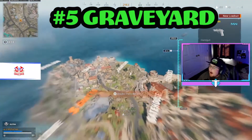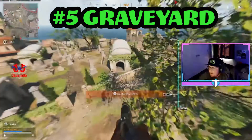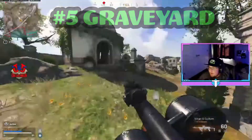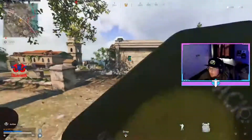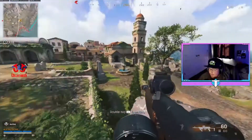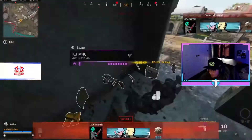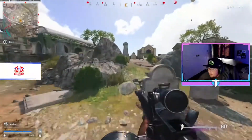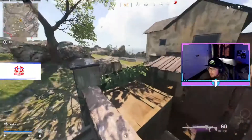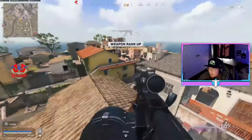Number five is Graveyard. Graveyard is super easy to get in and out while looting — you can loot this whole thing in like two seconds. You can get your guns and get your kills fast. Full shield, already got a kill within the first 30 seconds of landing. Most of the lobby doesn't land there so you can get there pretty quick.